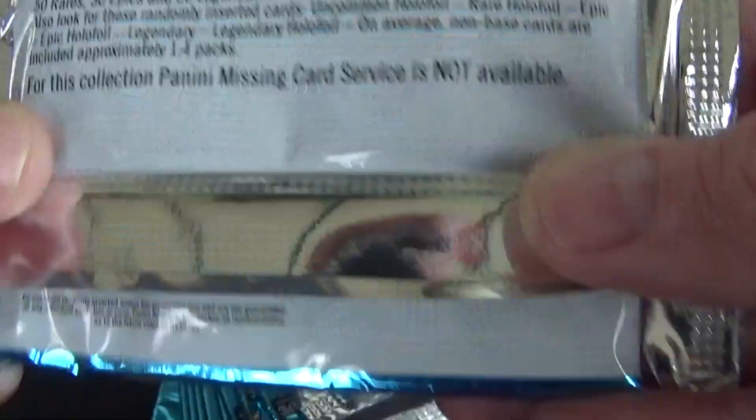We have another common card — nice action picture. Next common card, which we had earlier in the first pack. We have the Snow Squall uncommon glider, which I think we've already got, and we've definitely got Sunflower uncommon outfit. I do love these cards — such good quality. Let's open our next pack and see if we can find some really cool cards.